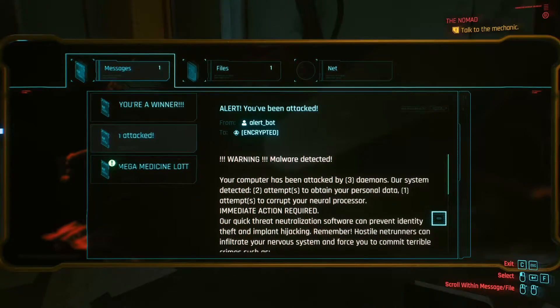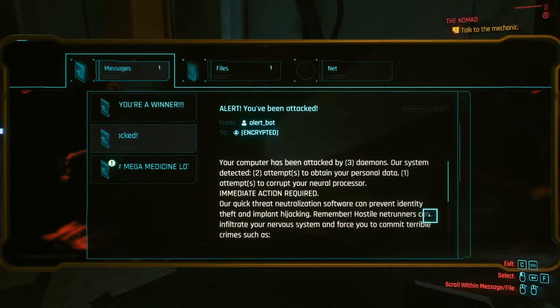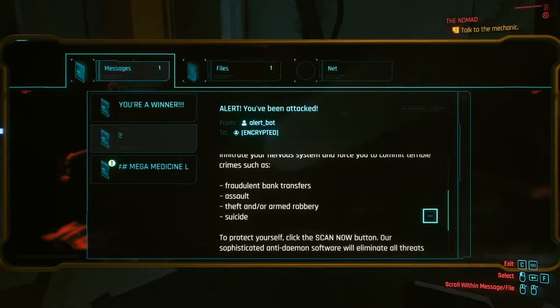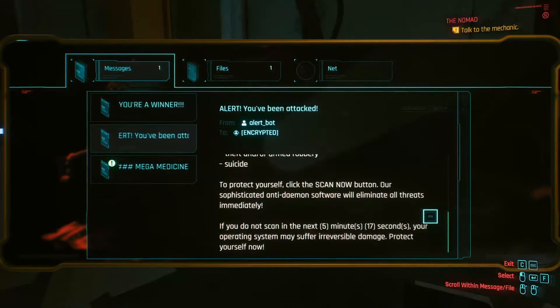Alert — you've been attacked. Warning: malware detected. Your computer has been attacked by demons. Our system detected attempts to obtain your personal data and attempts to corrupt your neural processor. Immediate action required. Our quick trade neutralization software can prevent identity theft and implant hijacking. Hostile Netrunners can infiltrate your nervous system and force you to commit terrible crimes such as fraudulent bank transfers, assault, theft and/or armed robbery, suicide. To protect yourself, click the scan now button. Our sophisticated anti-demon software will eliminate all threats immediately. If you do not scan in the next 5 minutes 70 seconds, your operating system may suffer irreversible damage. Protect yourself now.